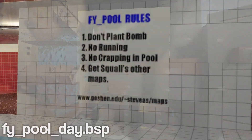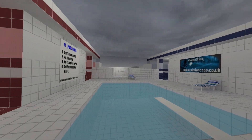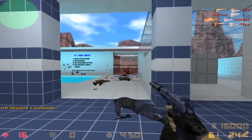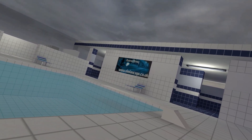fy_pool_day was created by Squall in 2001 — 22 years ago — and this map exploded in the custom scene in classic Counter-Strike. It's an extremely tight map, and people who played pool day in its heyday remember how chaotic the gameplay was due to its small size. There's something about fy_pool_day that stood out to me as a younger lad, and the vibe it contained still has a profound impression on me.